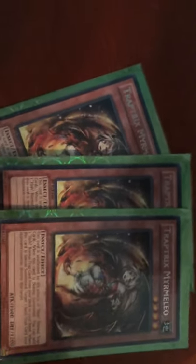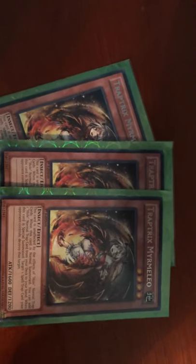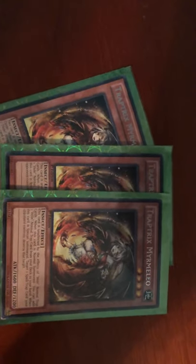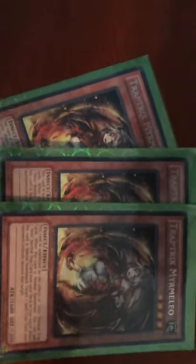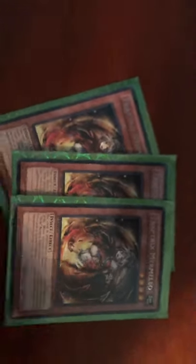Next one: 3 Miramelo. On normal summon, you get to add a normal Trap. And on special summon, you get to destroy a Spell or Trap your opponent controls. Miramelo's effect is mandatory because it says 'when special summon,' so it always resolves — even if your opponent does not have a Spell or Trap.